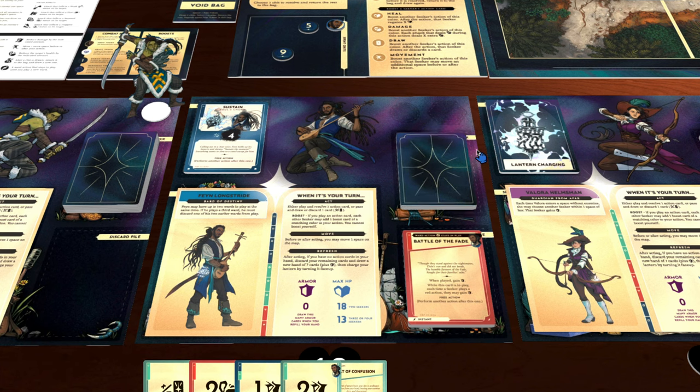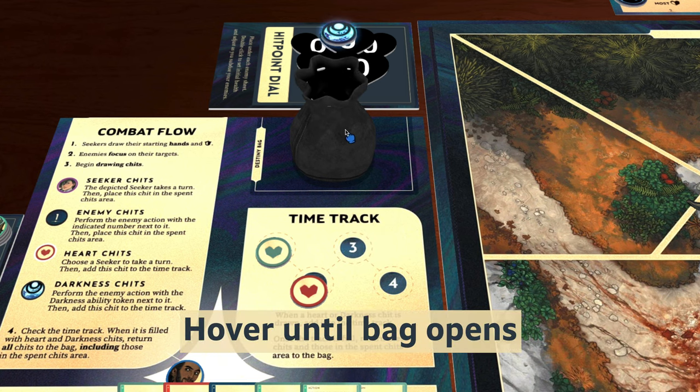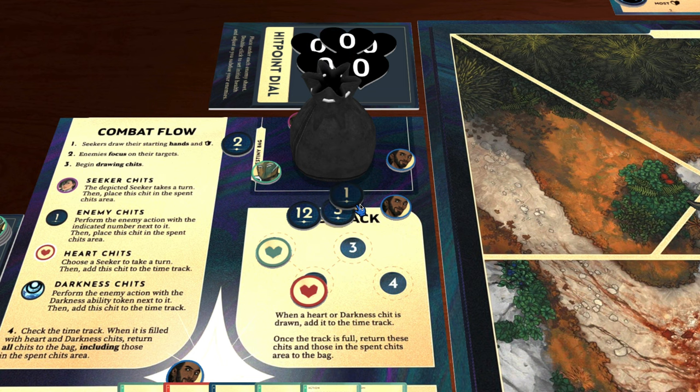You likely won't need to rotate anything in Kinfire Chronicles, but if you do, you can use the Q and E keys. To put something into a game bag, hover over the bag until you see it open, then you can release. Unfortunately, there is no way to search inside the bag, so if you need to pull something specific out, you'll need to keep pulling until you find it. The good news is all the bags are automatically randomized, so no need to shuffle them.